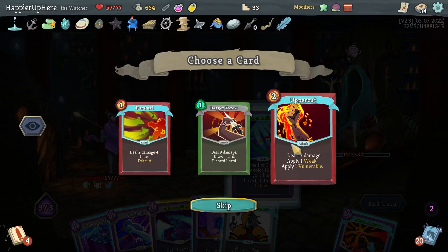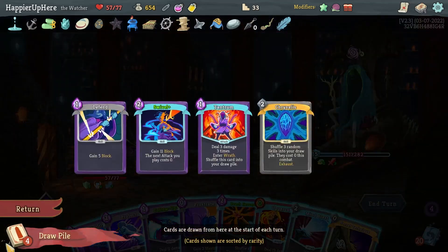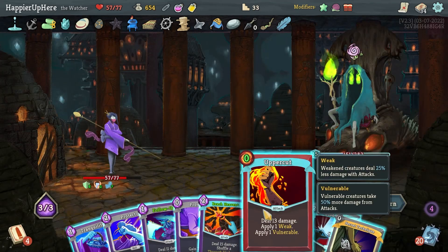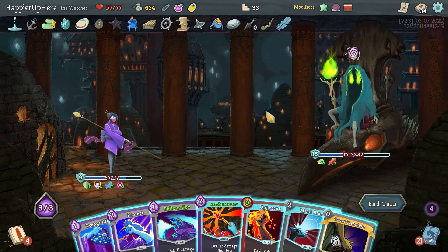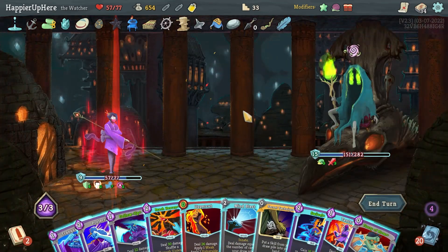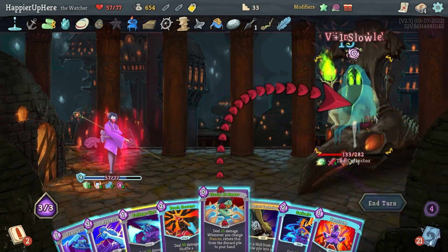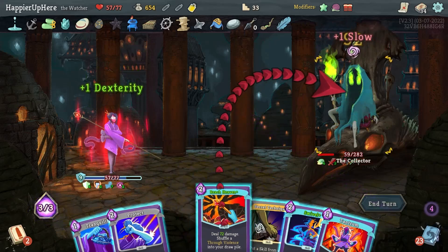Jack of All Trades gives me an unnecessary Mind Blast. Let me do Prostrate — I won't play Mind Blast at all. I think I'll enter Wrath here — let's enter Wrath! Then Uppercut for the vulnerability, Flurry of Blows, Follow-Up, Reach Heaven — that's enough to kill.